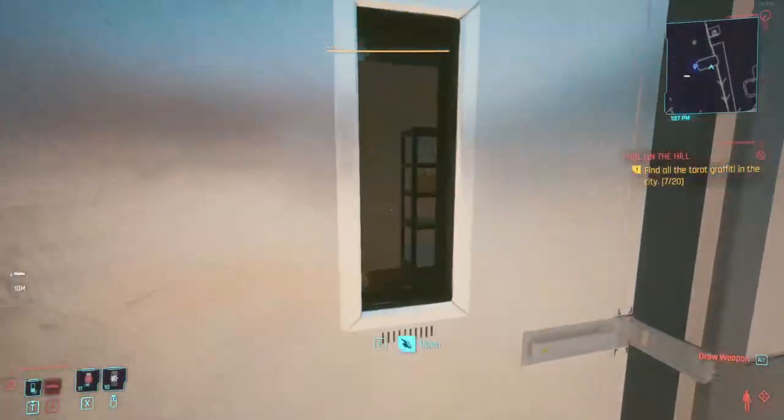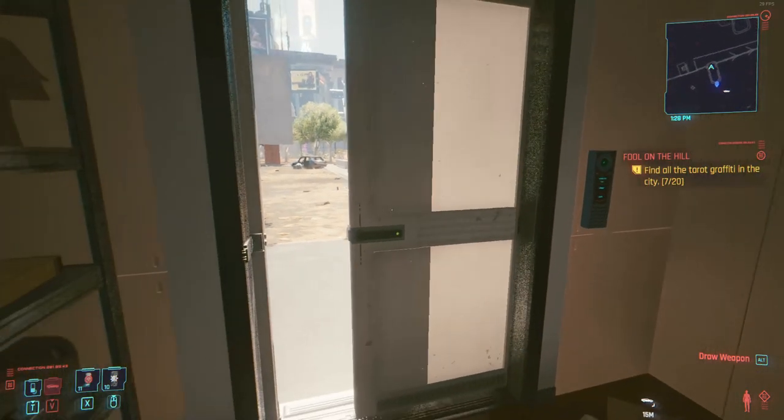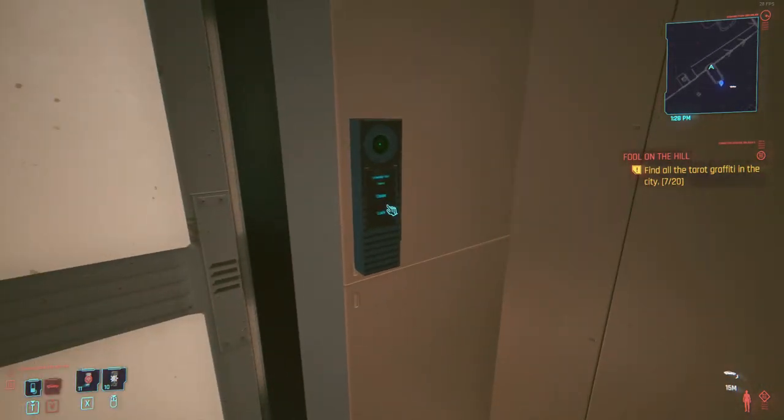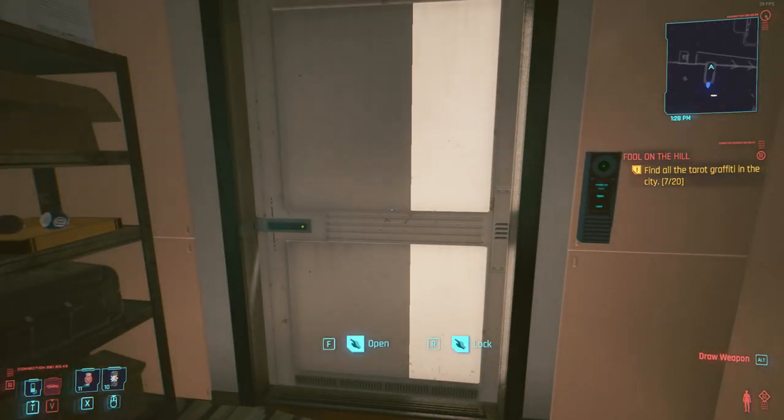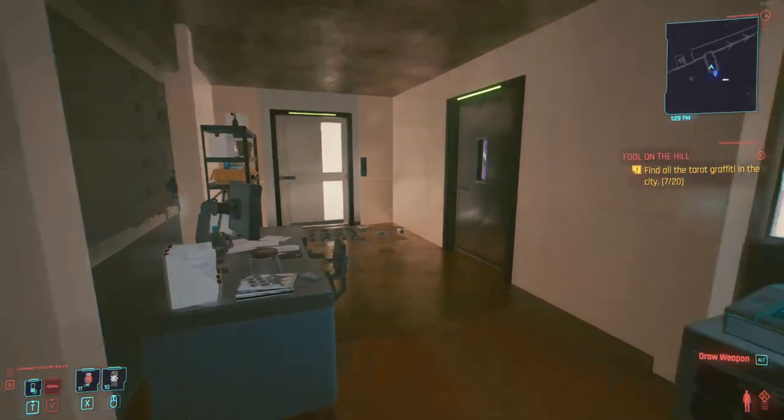Basically, you walk in through this front door here. And when you first come here, this door's closed — it's closed and it's locked. There's a keypad there that I honestly didn't even notice. The door's going to be locked because it's going to say you need a specific code to get in.